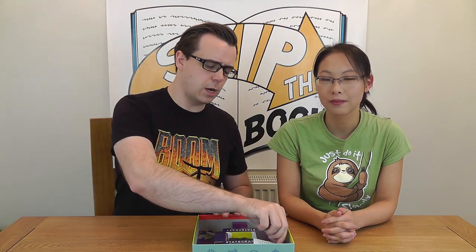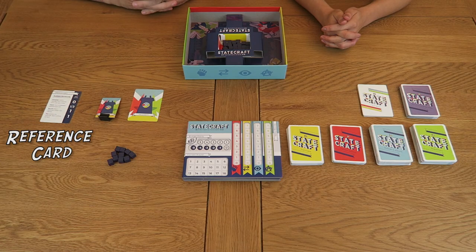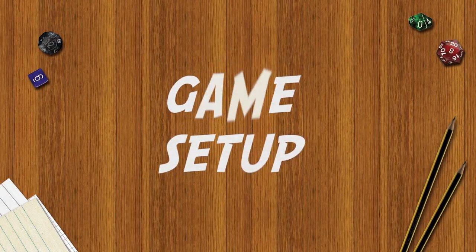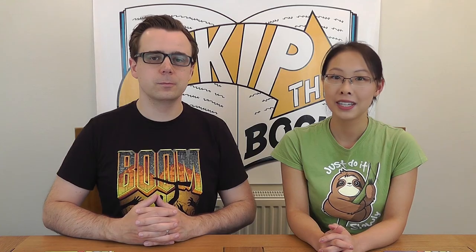Finally we have the reference cards so you can keep track of the available actions each turn. Each player should begin by taking one of the points trackers and placing it to the side of their play area. In Statecraft the overall beliefs and leanings of each party are represented by four ideologies, depicted by the four coloured bars to the right of the points tracker.